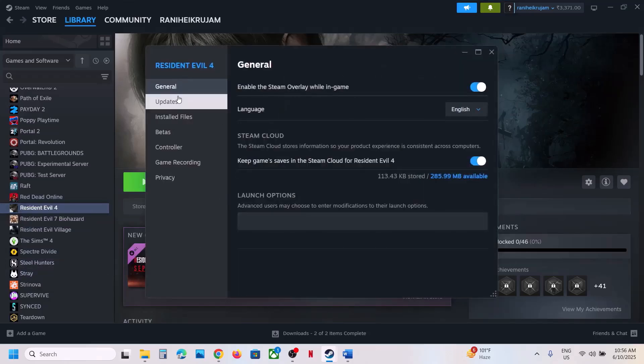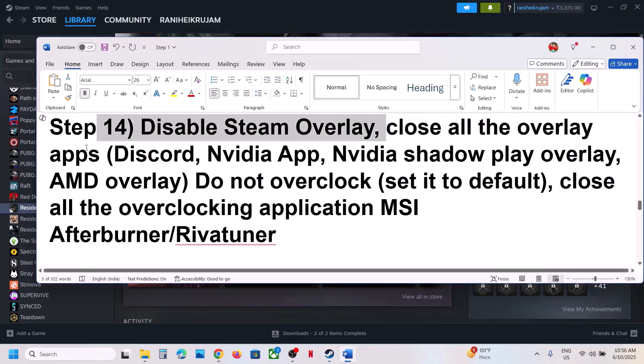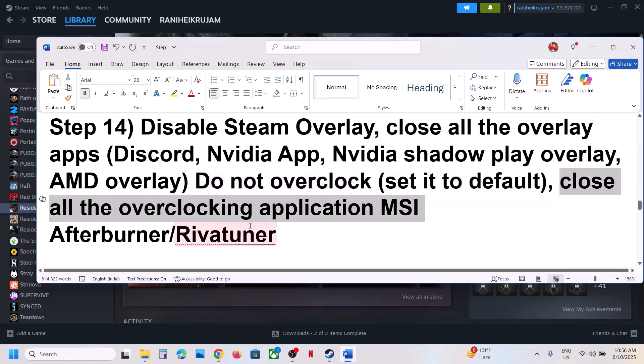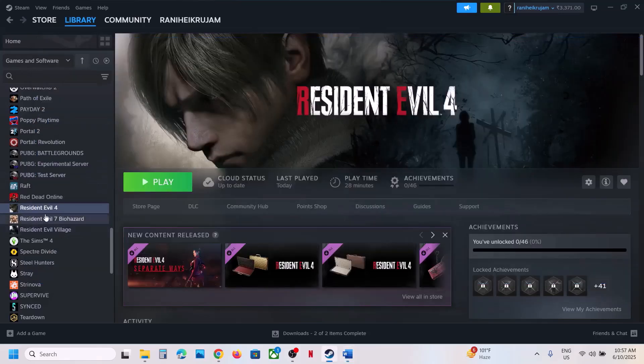Still not working? Disable Steam overlay — right-click the game, select Properties, and turn off 'Enable the Steam overlay while in-game'. If that does not work, close other overlay applications: if you have Discord running, go to Discord settings and turn off the overlay; if you have the Nvidia app running, go to Nvidia app settings and turn off the Nvidia overlay. Close all overlay applications and check. Also, if you have overclocked, set it back to default and close all overclocking applications like MSI Afterburner, RivaTuner, or similar.